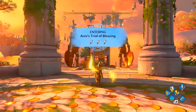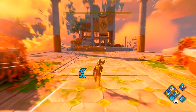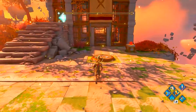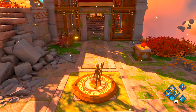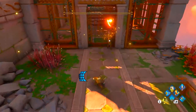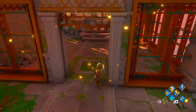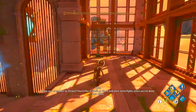So here we are at Ares's Trial of Blessing. Run down the steps and get the first checkpoint. Jump over and you're going to step on this pressure plate right here, which will then open the door. What you need to do is get through there. So we're going to use our Phoenix Clone ability to put a clone right there. As soon as we step on this pressure plate we're going to switch to that clone and dodge through, as you can see right there.